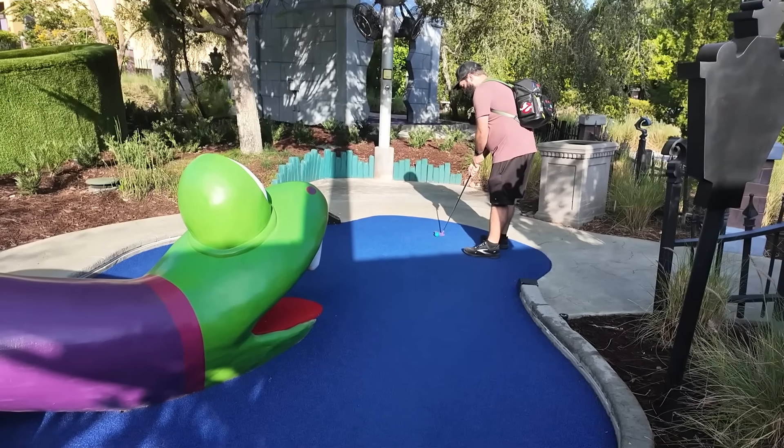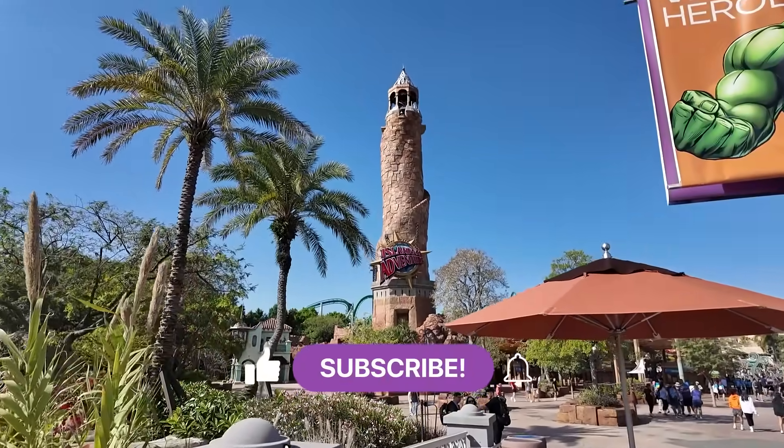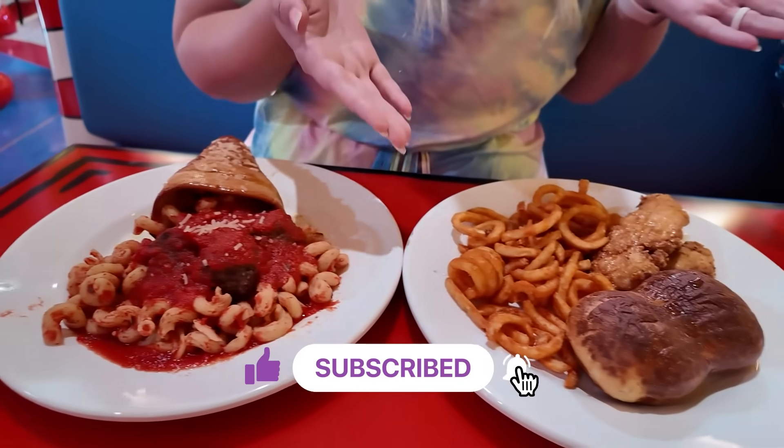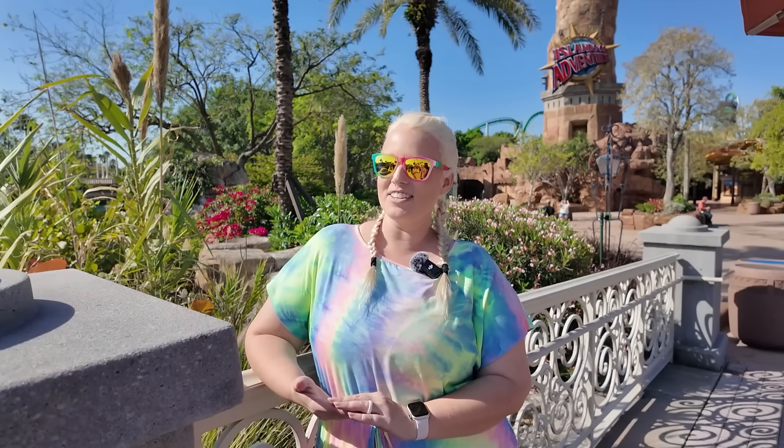It's a beautiful day here at Universal Orlando and we just got done with a very competitive game of mini golf over at the Hollywood Drive-In Golf — you're going to have to check out that video on our sister channel Mini Golf Winner because it was really awesome. Now that we're done with that, I think we should head into Islands of Adventure and play some carnival games, maybe grab a bite to eat. They have some games in the Toon Lagoon section and the Jurassic Park section and they're some of our absolute favorite carnival games. Let's enjoy this gorgeous day at Islands of Adventure.